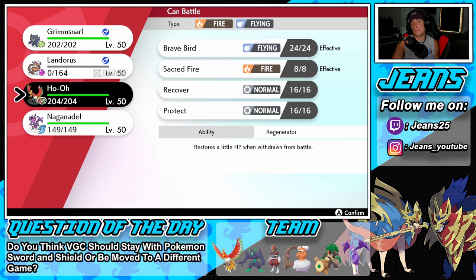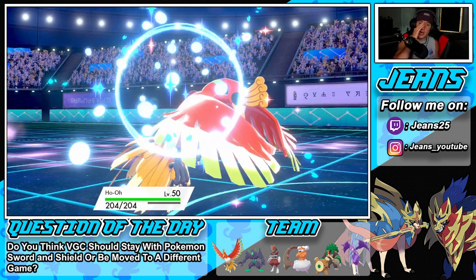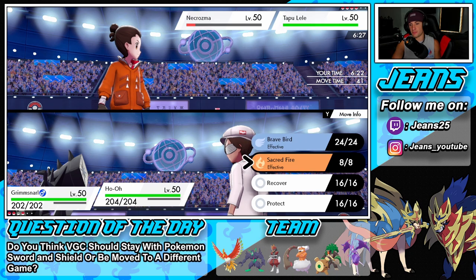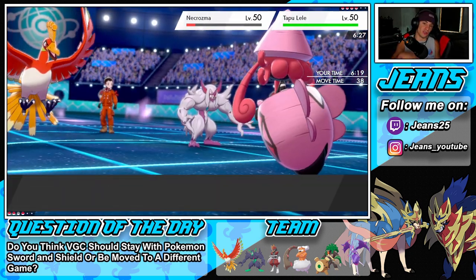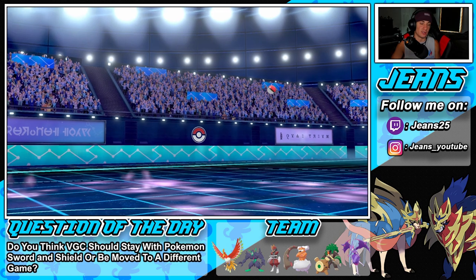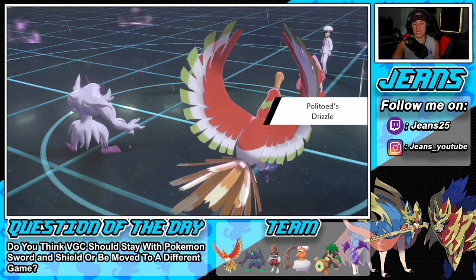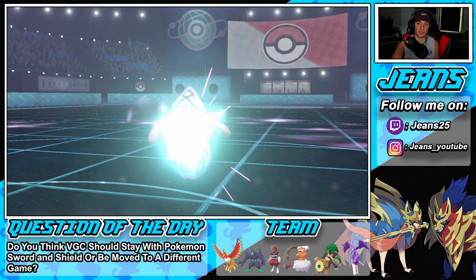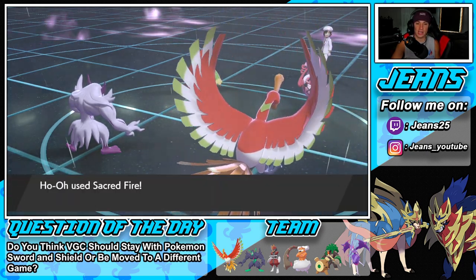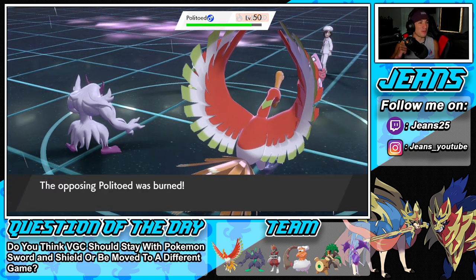Bringing in Ho-Oh and saving Naganadel for the back. Going for Spirit Break on Calyrex to get that Special Attack drop, then a Sacred Fire on Necrozma. He withdraws Necrozma and brings out Politoed — Drizzle activates rain, Swift Swim is ready for Kingdra later. Psychic drops onto Ho-Oh and we get a burn on Politoed from Sacred Fire. We'll take that burn on a water frog all day.